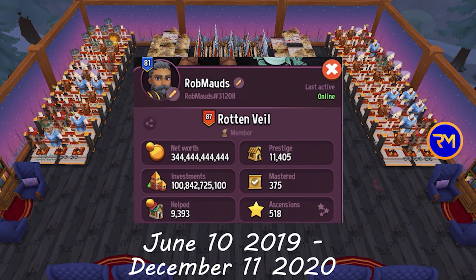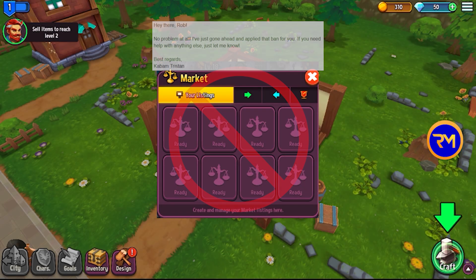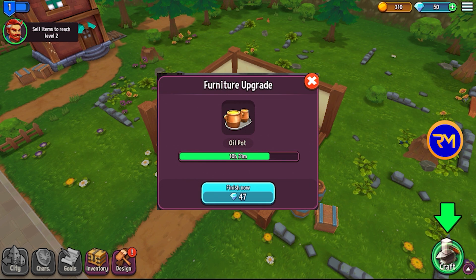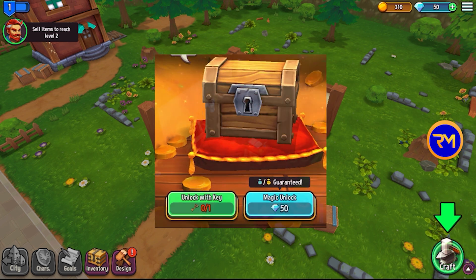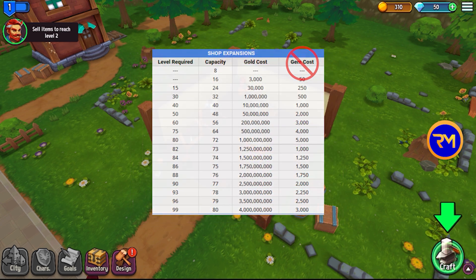A Shop Titans account unlike any other. The rules are simple: absolutely no access to market whatsoever. Gems can only be used to rush furniture or open chests. No unlocking anything with gems — I must wait to unlock at certain levels with gold.